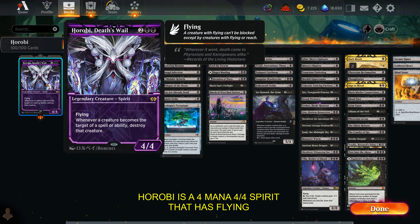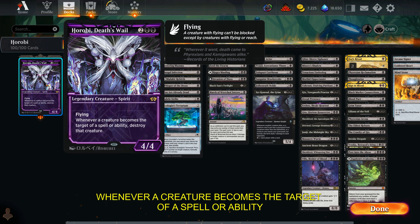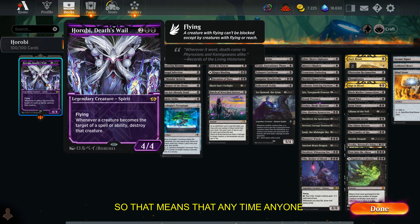Horobi is a 4-mana 4/4 Spirit that has flying, but most importantly an ability: whenever a creature becomes the target of a spell or ability, destroy that creature. So that means anytime anyone targets any creature with anything, that creature is dead.